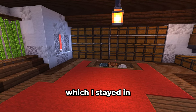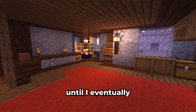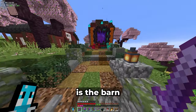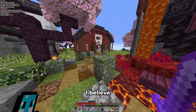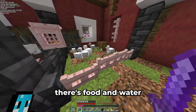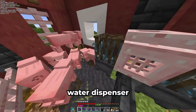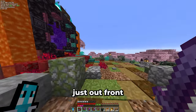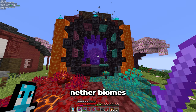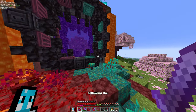That's all there is to the starter base, which I stayed in for 1000 days until I eventually built the new base and moved out. Leaving the base to the left is the barn, which I never showed from the outside. In here are animals like cows, chickens, pigs, and sheep — there's food and water for all of them, even though the water dispenser doesn't really make sense. Just out front is the nether portal, which looks really cool. I tried to mimic all five nether biomes in this design and I think it turned out great.